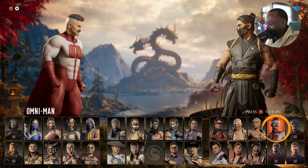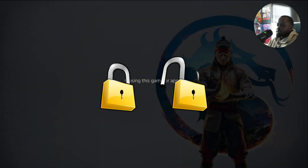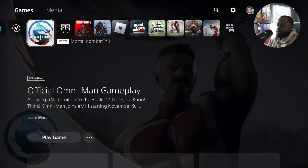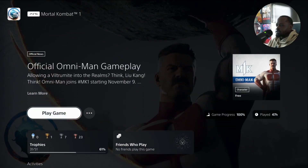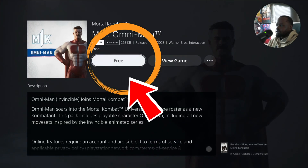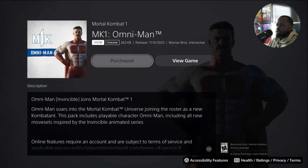Hey guys, let me show you how to actually unlock Omni Man in Mortal Kombat. First thing you need to do — as you can see right here — there is a spot that says 'free.' You need to go there and click on the free sign, and that's gonna allow you to purchase it. If you already have the paid version, you're set.